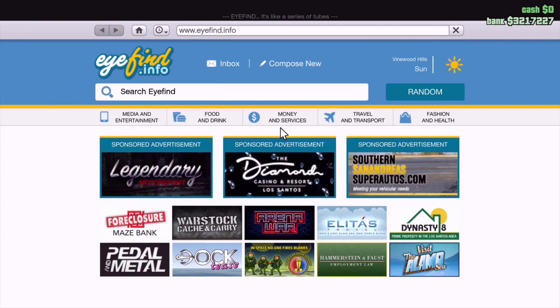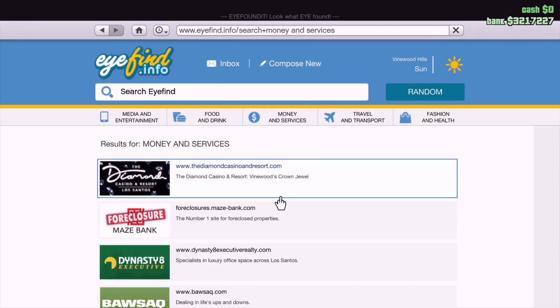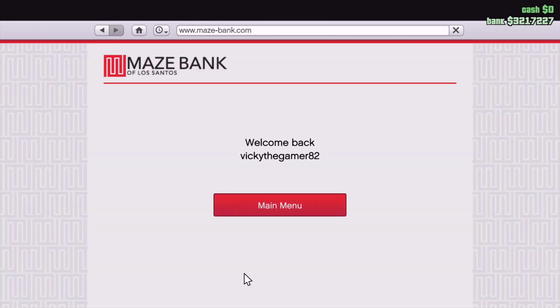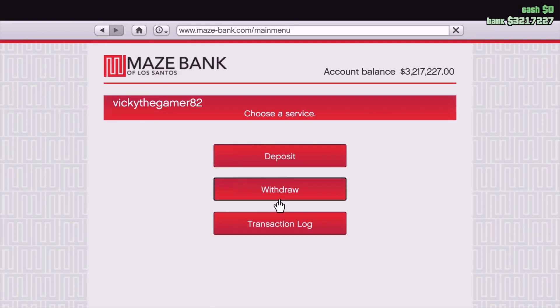Go to money and services, check the bank, go to the main menu. PS Plus members can log in and claim it. OK friends, hope this video was useful.